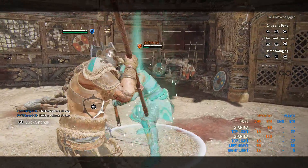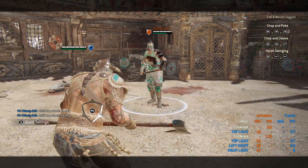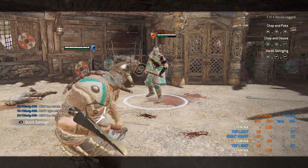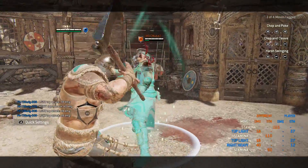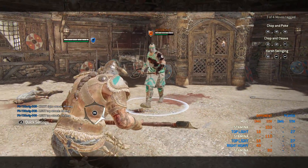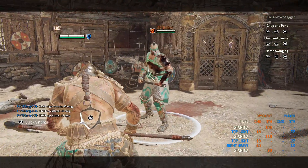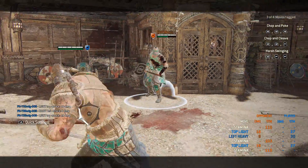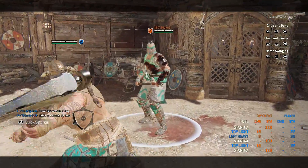Another change was to Stun and Tap — it's now faster than before and is 500 ms. This is still not fast, so use it carefully because most people are still perfectly capable of parrying it on reaction. Stun and Tap is not faster when used after chain heavies or your zone. It's always 500 ms.